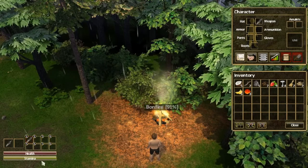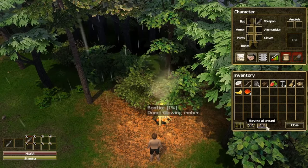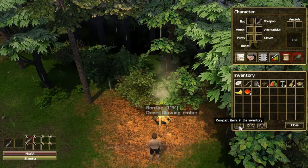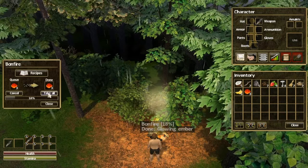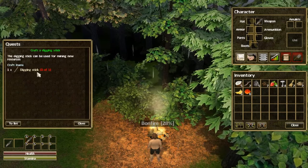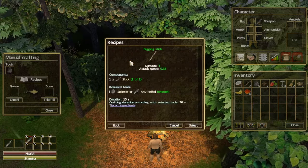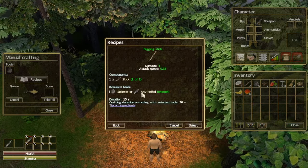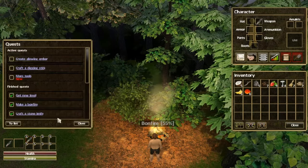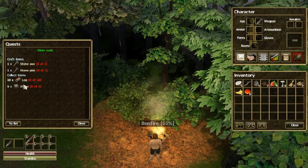Health, stamina — do we have a hunger meter or anything? Take all around is left control. Harvest all around, compact items in inventory. Glowing ember — take all. What's our other quest? Craft a digging stick. Let's craft a digging stick — one digging stick coming up. We need a splinter or a knife and a stick. Let's go ahead and craft that. Go back to our quests — more tools: craft a stone axe, a stone pickaxe, and collect some items.